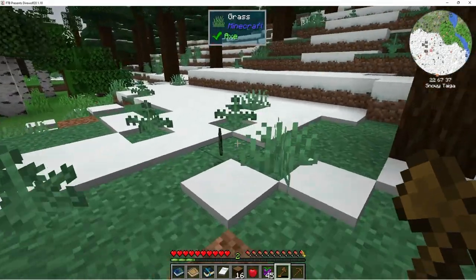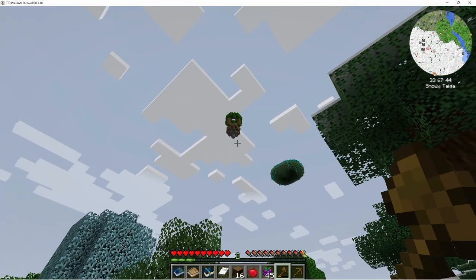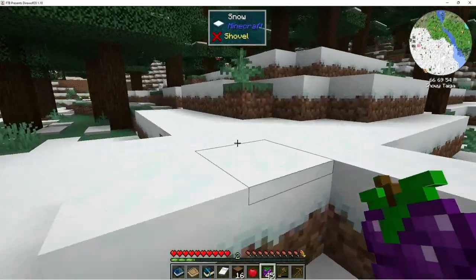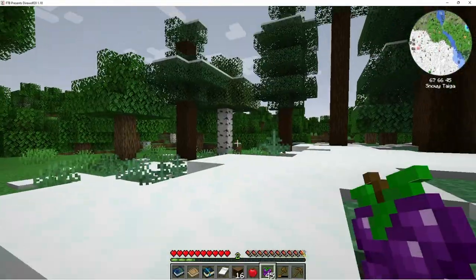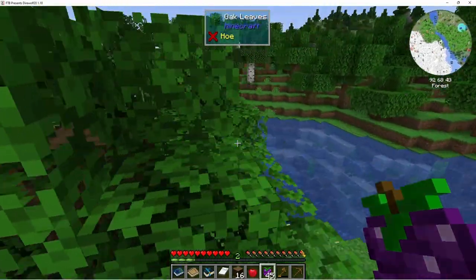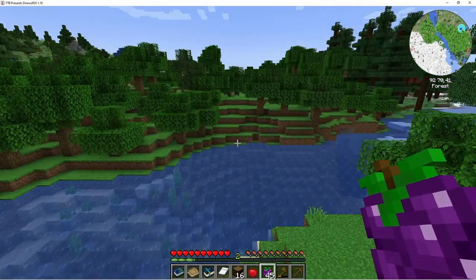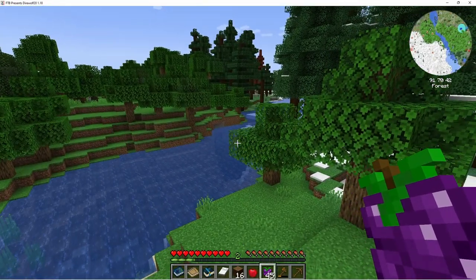Oh yeah, there we go! Is it already getting dark? Oh, what is that - I know what that is but it looks really cool. Looks like something I've never seen before. Yeah, it looks like some sort of temple or monument. It's kind of round - a metropole maybe. I don't have enough blocks to get up there. What is that? Oh look, there are some of the brown or rusty-colored spruce trees over there.